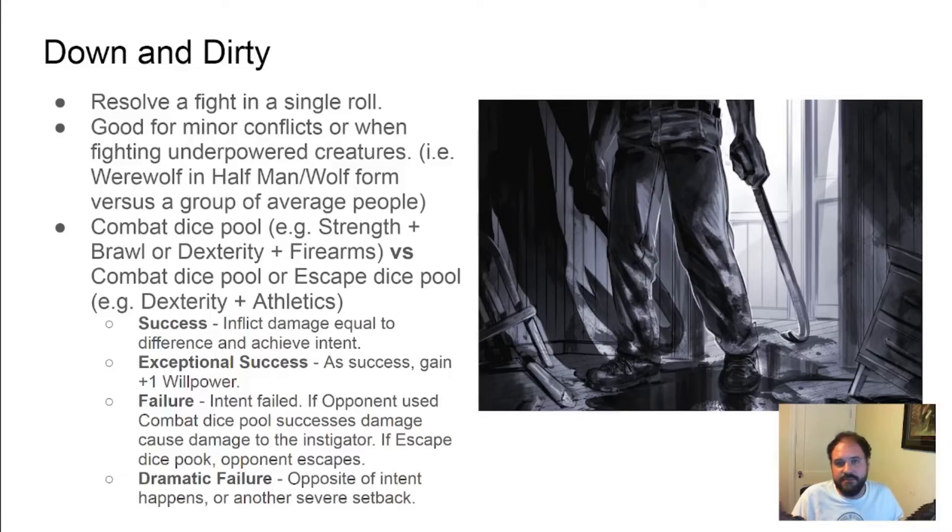Down and dirty combat simplifies combat to a single die roll. This helps speed up unnecessary combat such as knocking out a single prison guard or subduing a non-combatant. Some special abilities, such as in Werewolf the Forsaken, make combat with mortals turn into down and dirty combat because werewolves are just that powerful. This is where intent really matters because winning combat doesn't always necessitate killing your opponent — you could beat them into submission or just cause them to flee.